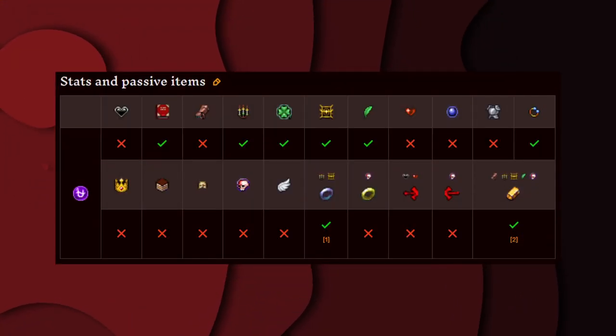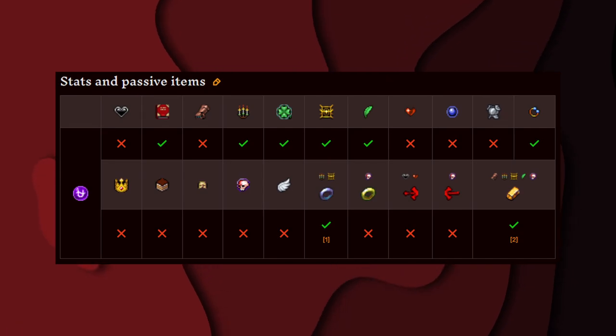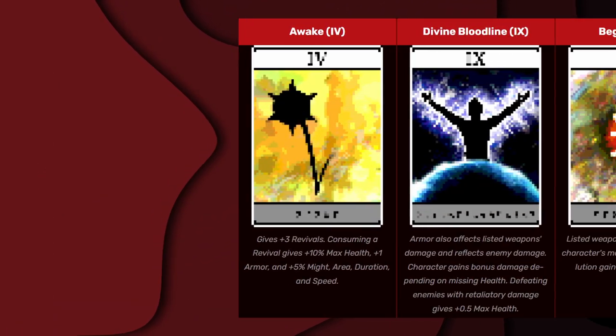These are all the stats and passive items that affect Ofeon. And these are all the arcana that affect Ofeon.